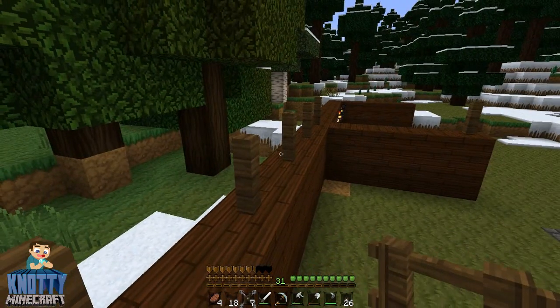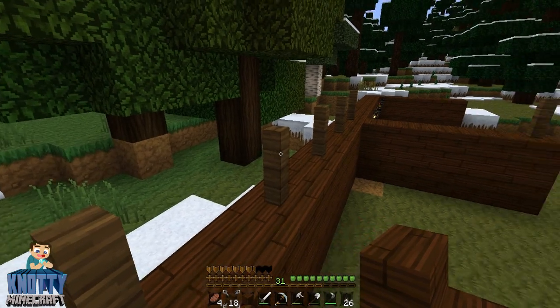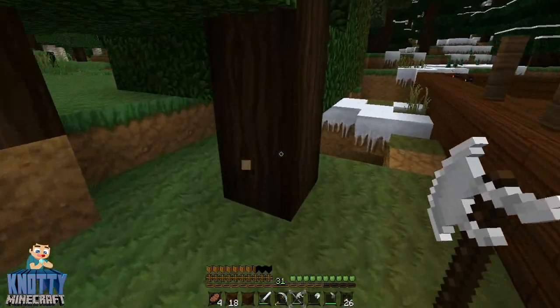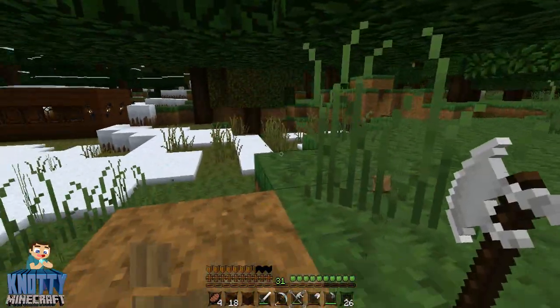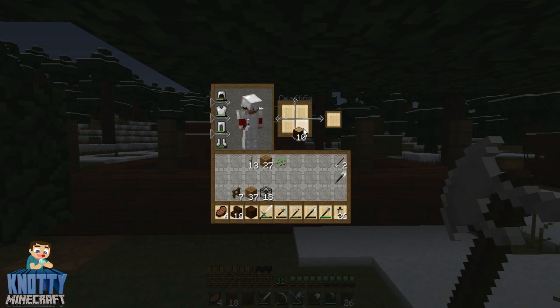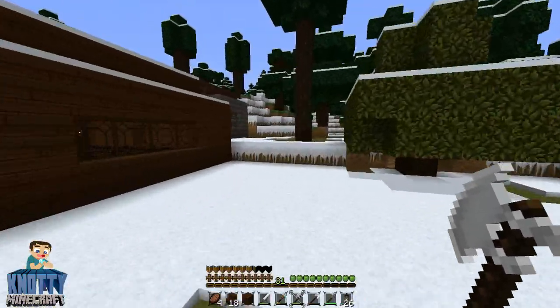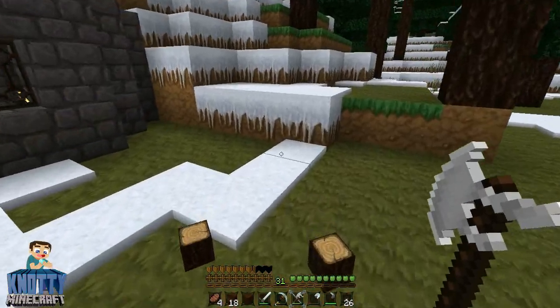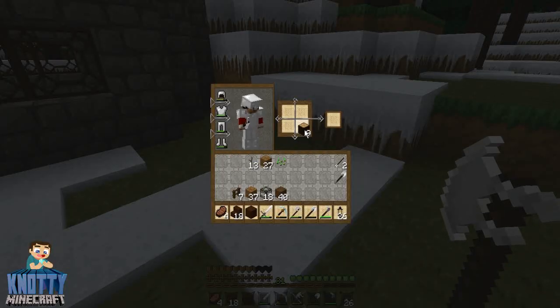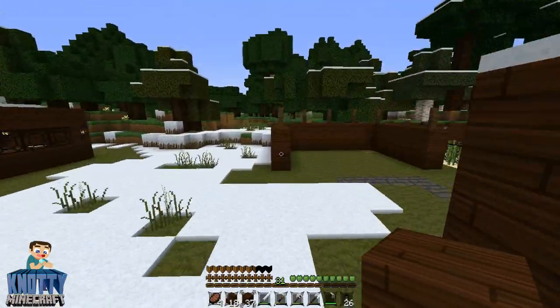So what we're going to do — I actually need more planks. I'm going to destroy these trees right here, and that should be quite a lot already. Oh, that's oak wood, so that's the wrong one. We need the darker ones which are the trees over here. We'll take that one down there, that should give us quite a lot. Yeah, spruce planks — there's 37 which may be enough.